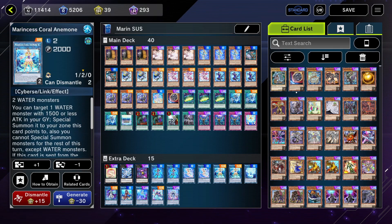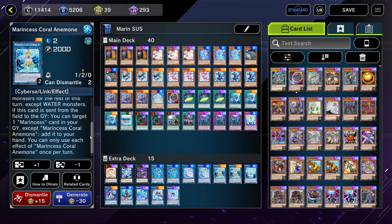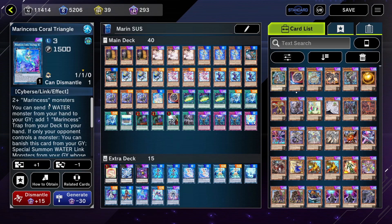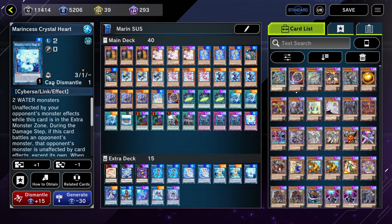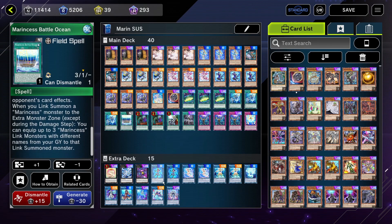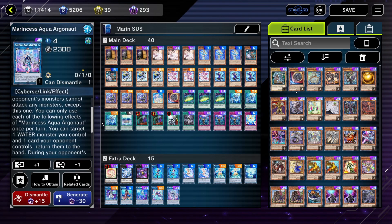You can then link them off to a Link 2, which is Coral Anemone, bringing back one of your monsters. If you don't have the trap card yet, you can link into Link 3 and discard a water monster to add the trap to your hand. And then ultimately you'll make Crystal Heart, and then with it you'll make Aqua Argonaut, which will be unaffected by card effects because of your field spell, and it will also be a spell-trap negate.